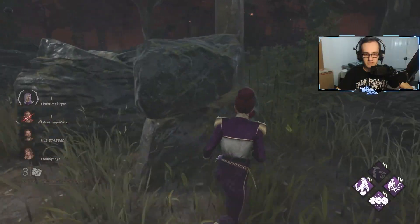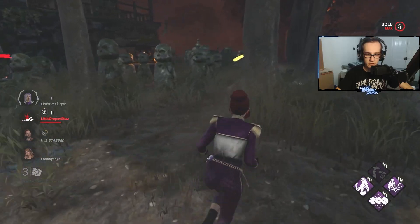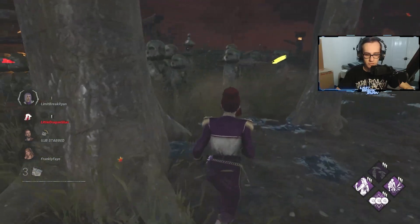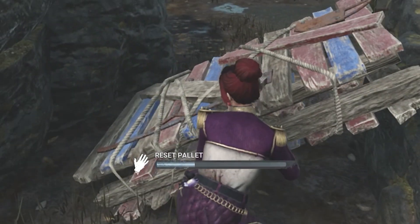What we're going to do is go reset. This is the whole reason why we brought Any Means Necessary — to reset pallets. And this map does not have many pallets; we've already used two, over on the Killer Shack side. So let's actually reset this and get those juicy points.